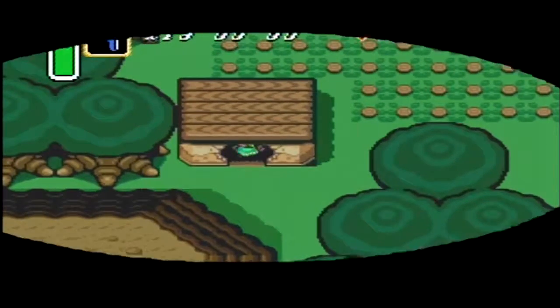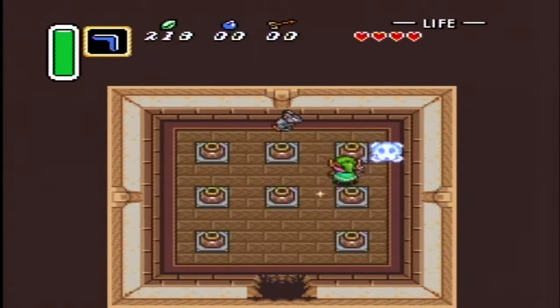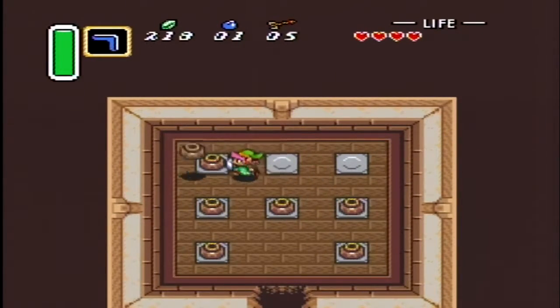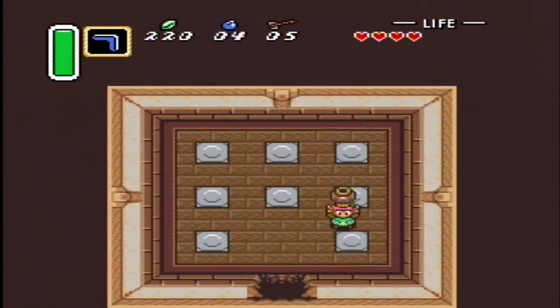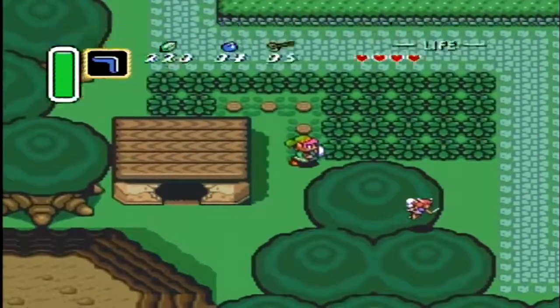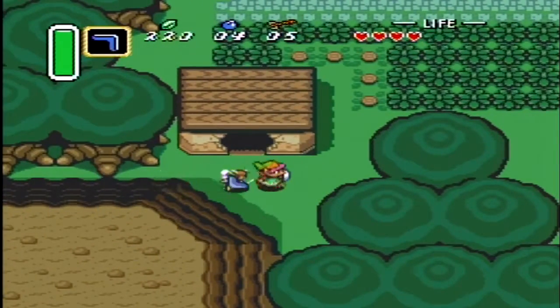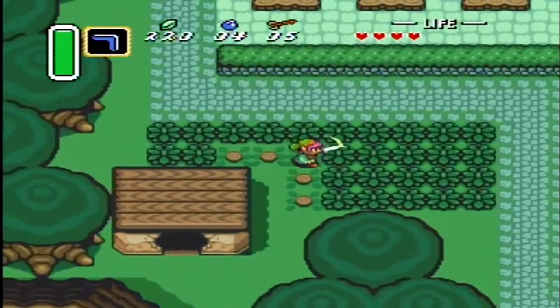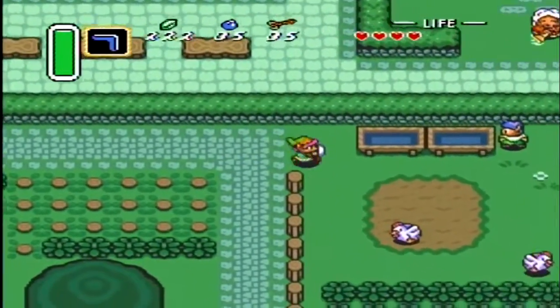Here we go! A secret shed. Two bombs, three bombs, four bombs, plus five arrows. Oh no — yay! Extra bomb!